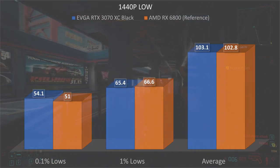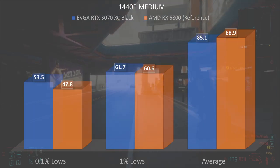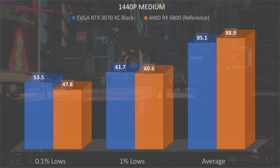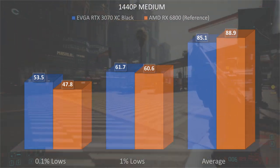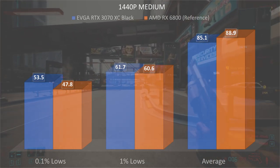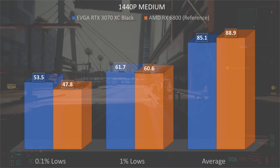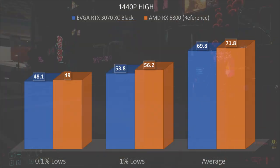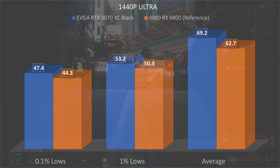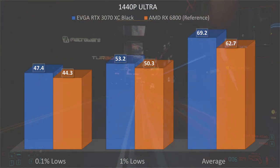At 1440p low, both score similarly — the 3070 at 103 and the 6800 at 102.8. At 1440p medium, the RX 6800 takes a slight lead at 88 FPS versus the 3070 at 85. Keep in mind you should be reviewing the 0.1% and 1% lows here, as those are very important — the 3070 wins at the 0.1% lows, which is quite interesting. At 1440p high, the 3070 averaged 69.8 and the 6800 averaged 71.8. At 1440p ultra, the 3070 edges ahead at 69.2 FPS, beating the 6800 at 62 FPS.